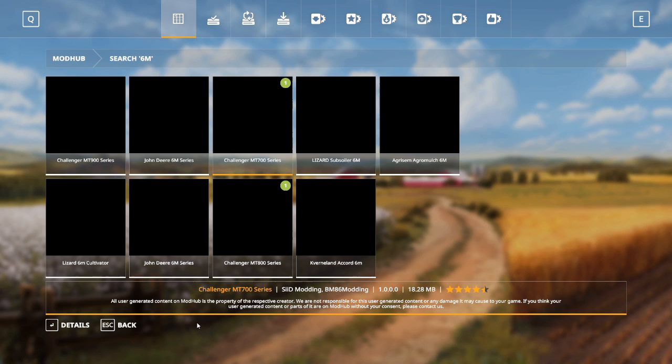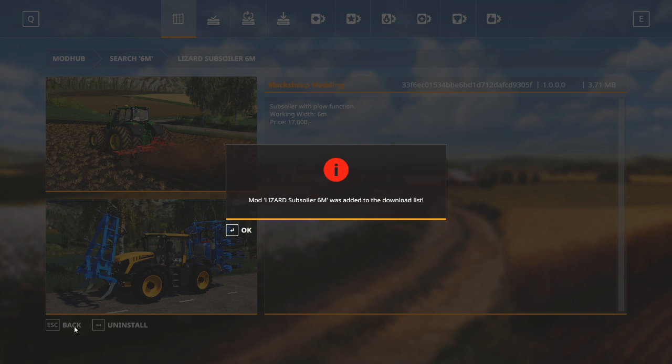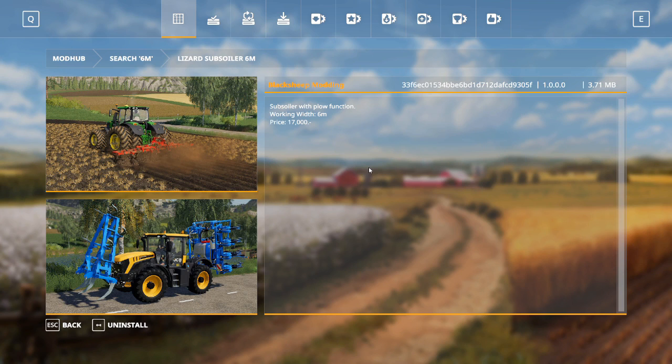Back to the main screen, hit search, and this time type '6M.' We are looking for the Lizard Subsoiler 6M. Click on details, click install. This is a plow subsoiler to help you with preparing your fields. It's a very popular mod — a lot of people use it.